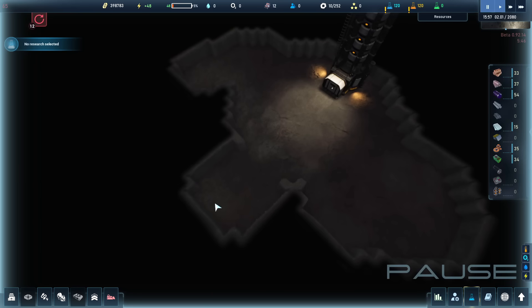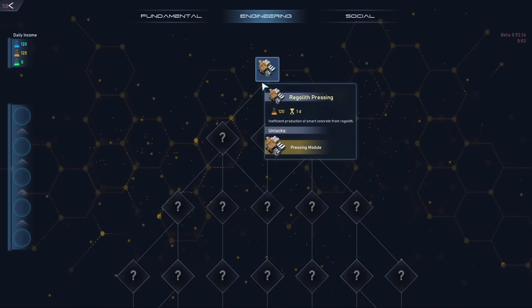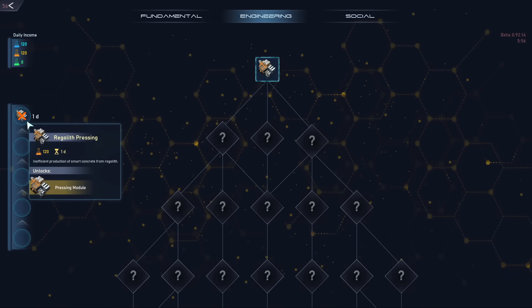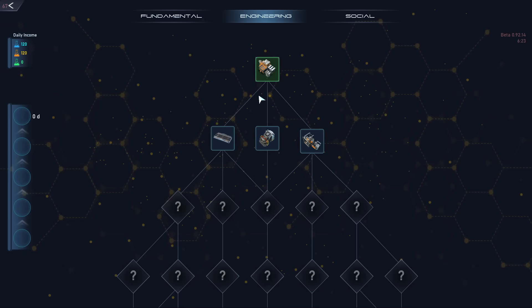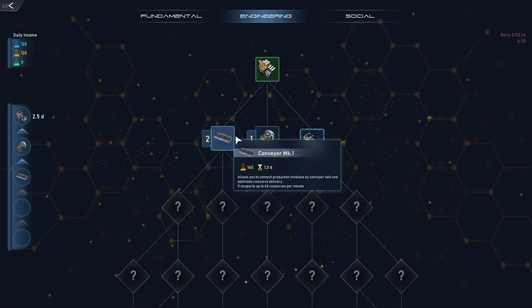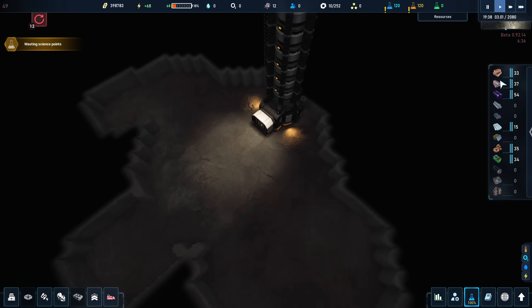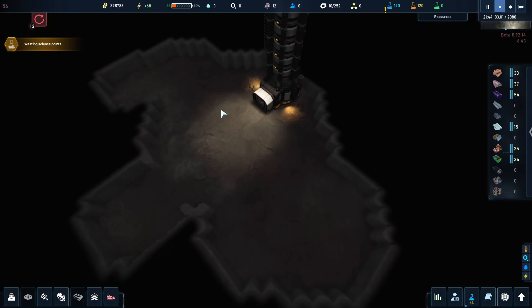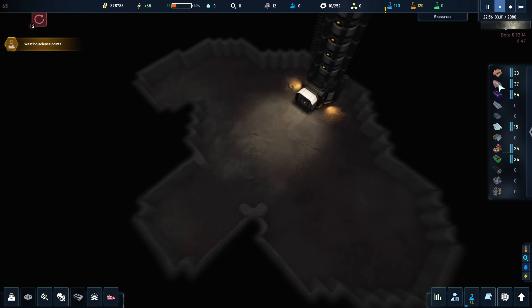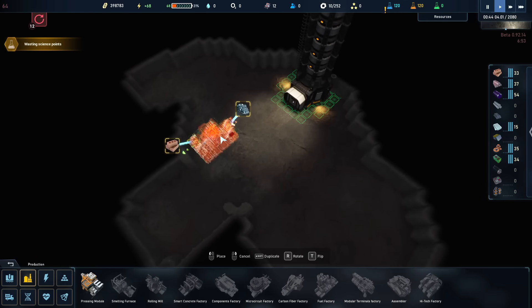Now that the basics are set up on the surface and we know our drones aren't going to die from running out of charge, let's go beneath the surface. I need to research the regolith presser — that'll take one day. At the beginning of the game you start with a pretty serious resource deficit. If you build too much — and I tend to overbuild power stations in every video game — you will run out of stuff. Luckily you can break things down and get the resources back.